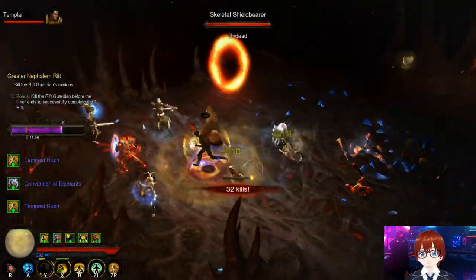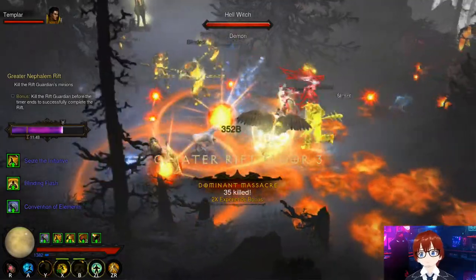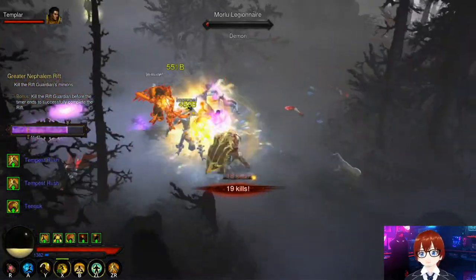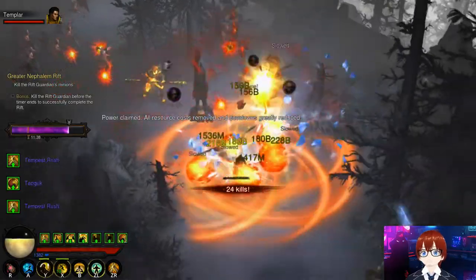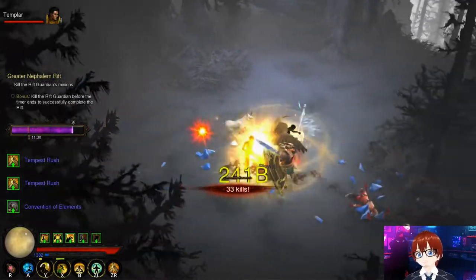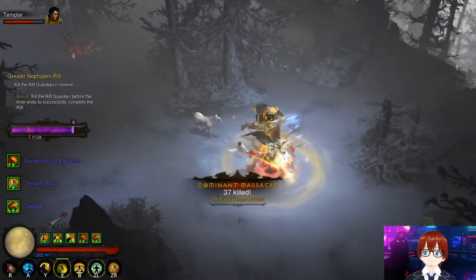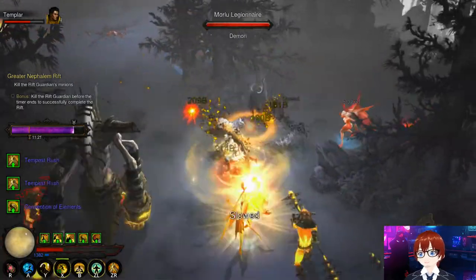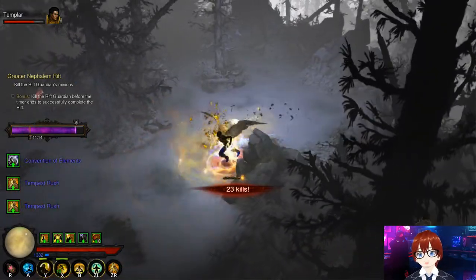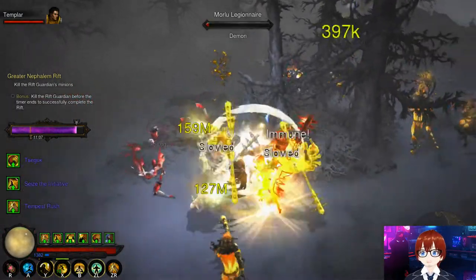Bounties and Nephalem Rift runs will also give you Blood Shards you'll need for gear. For Cesar's Memento, you'll probably have to run a lot of Nephalem Rifts. After getting Captain Crimson's plans, run Greater Rifts for the remaining items. Weapons should drop fairly easily through bounties, and the bracers should come along as there aren't many Monk-exclusive bracers — only about three or four.